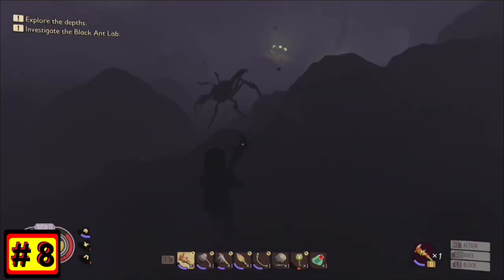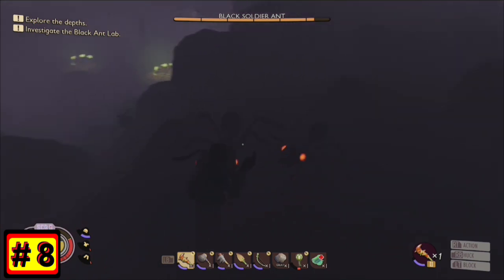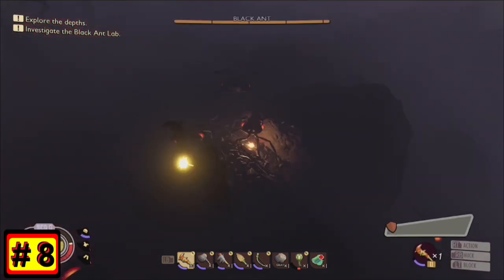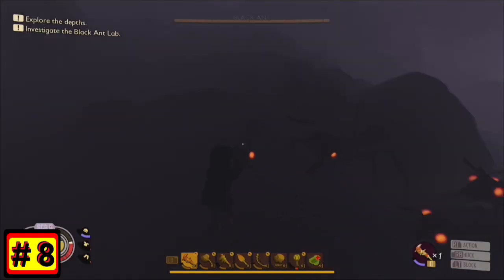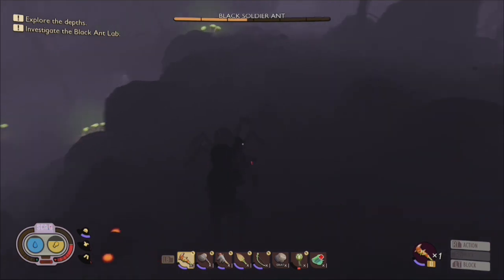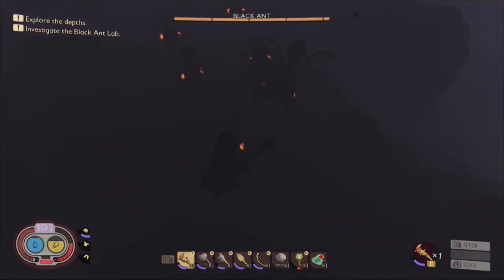Number 8. Now let's talk about taking down enemies in terrifyingly dark places. It's not fun, but if you look for the tint of the red glowing eyes, you can still bash the buggies with any bashing stick, even if it means putting away your vital lantern for just a moment.